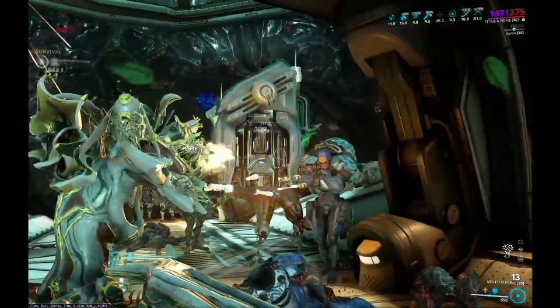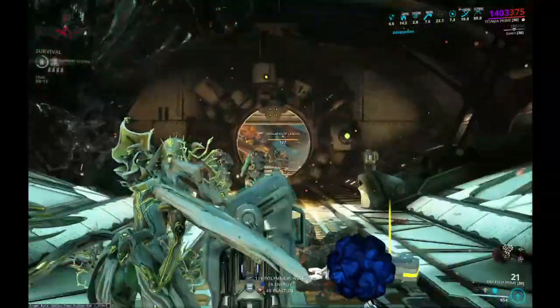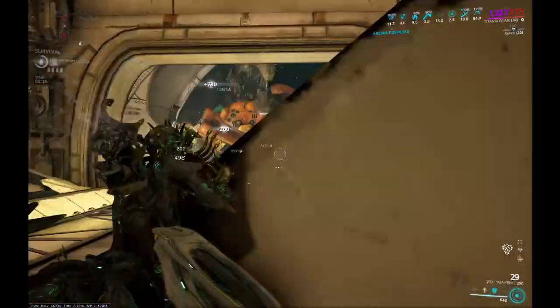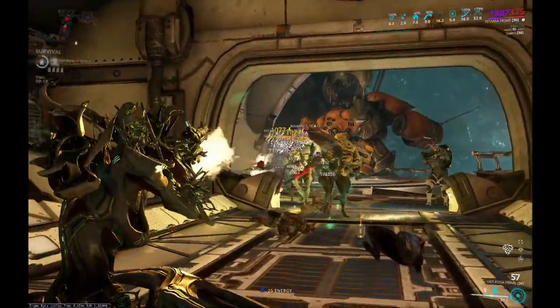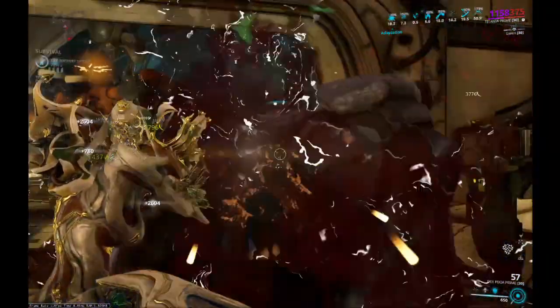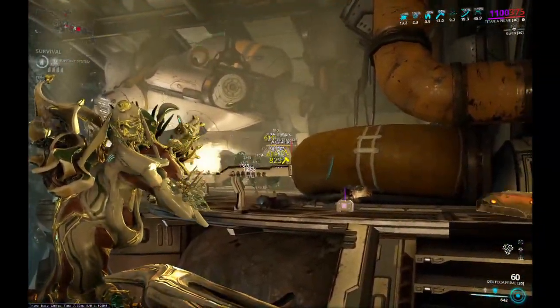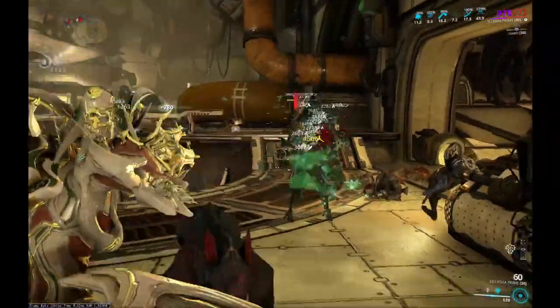As you can see, I'm basically just standing here tanking Steel Path enemies, not really caring all that much. So with the right mod setup, and especially once you add Pillage in, Titania is actually insanely tanky. It's really surprising how tanky this little fairy can be.